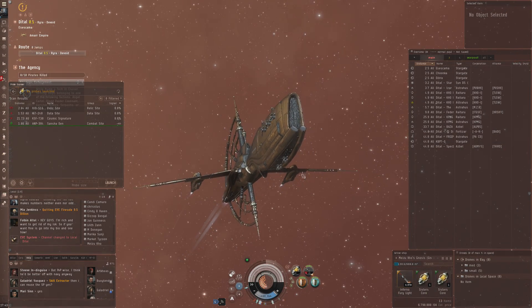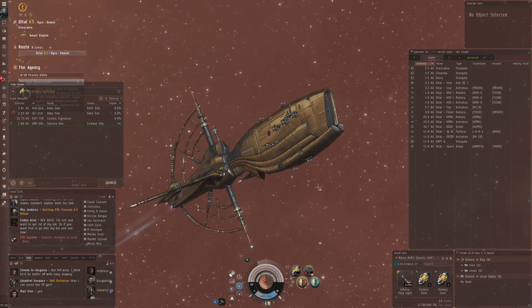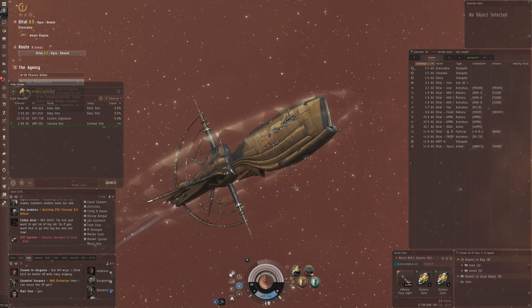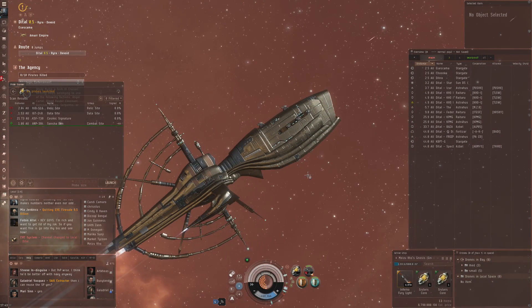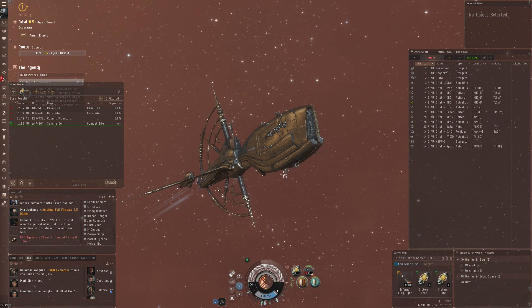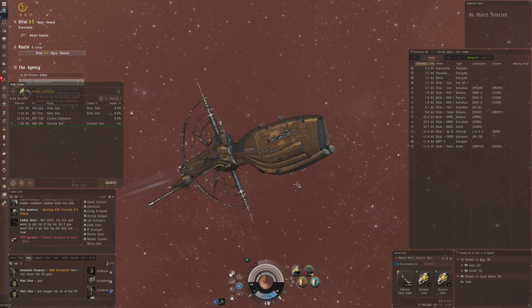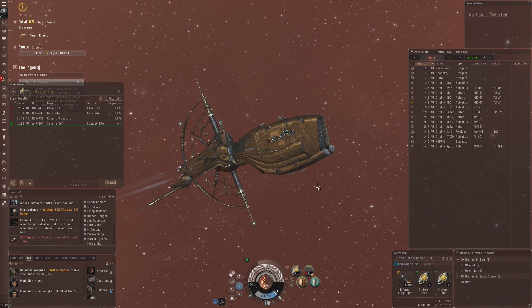This is actually a ship that an alpha clone can fly as well - you won't be able to do the entire fitting, but it's a pretty nice option. As a battlecruiser you can't do three-out-of-tens with this, but if you want a ship that can handle a four-out-of-ten as an alpha clone, this would probably be your only option. That's going to be it for this video, guys - thank you very much for watching and I'll see you all next time!